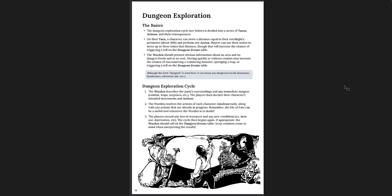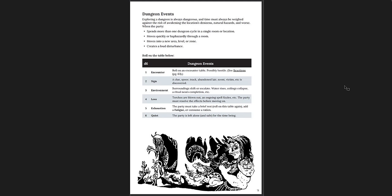Procedures — dungeon exploration and how that works, the turn of exploration. Basics, dungeon exploration cycle, dungeon events that can occur. As you go through, you need to roll a D6: encounter, sign, environment, loss, exhaustion, and quiet. I like that — very often in games a random encounter is simply a random encounter, either nothing happens or you have a hostile fight. Shadow Dark works mostly that way. Old School Essentials gives you a higher chance of neutral or non-hostile encounters. In D&D 5e a random encounter is almost always set by the DM or it's a fight.